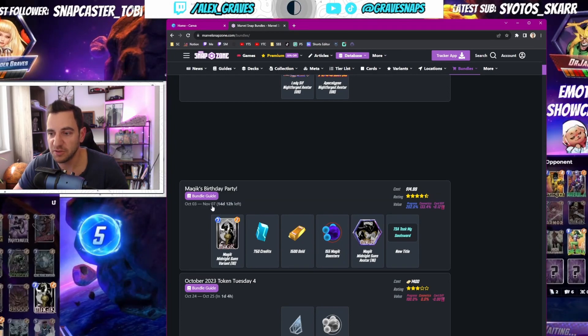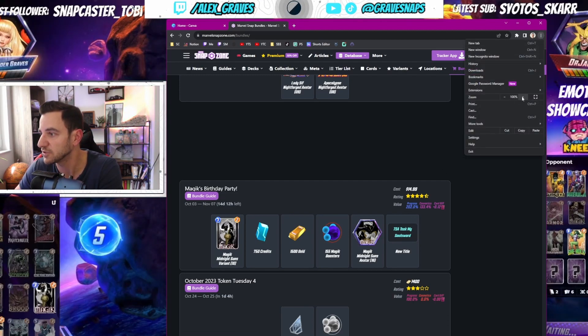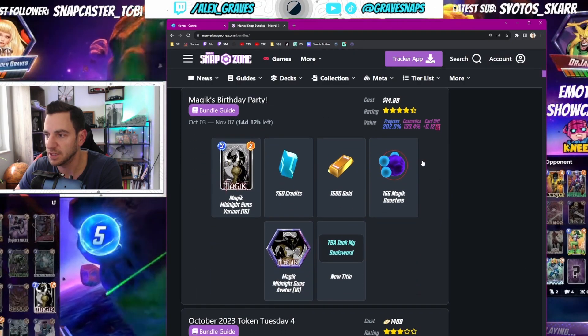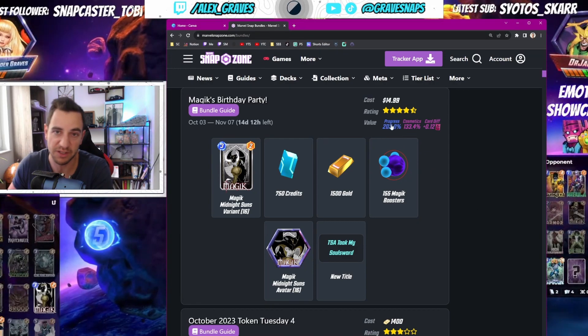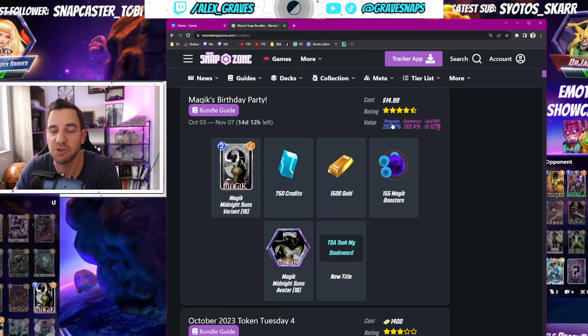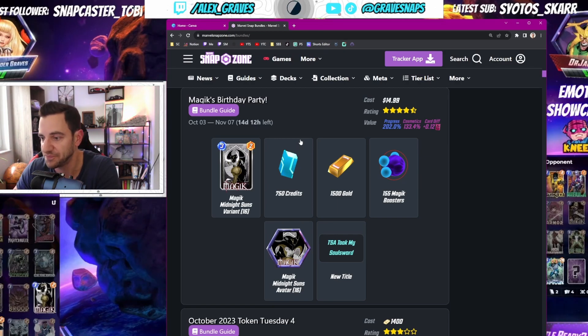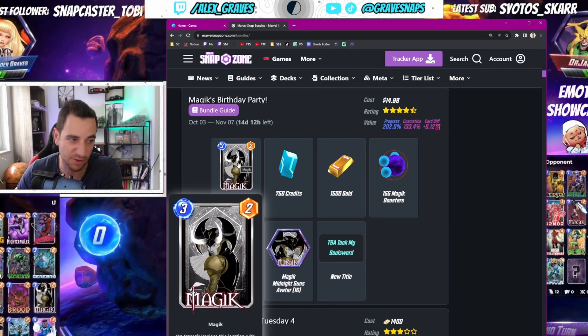We start with October 3 to November 7 — Magic's Birthday Party. It started a month ago and it's still happening. This is still great value at 202 percent progress. The magic number — if you want to look this up yourself, it's at marvelsnap zone.com. 202 percent progress tells you that with this bundle you get enough gold, credits, or tokens to advance your collection level the most. Magic's Birthday Party is still great, and this variant is just awesome.